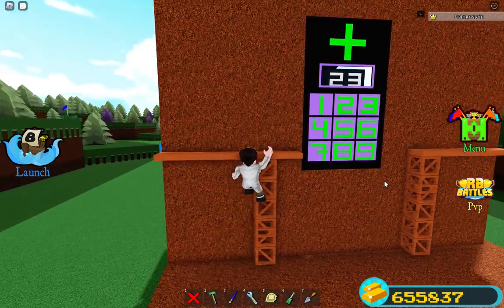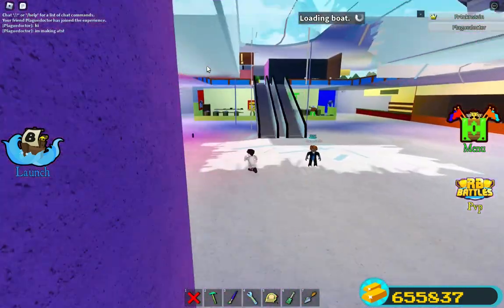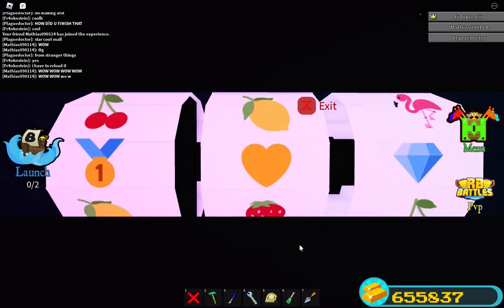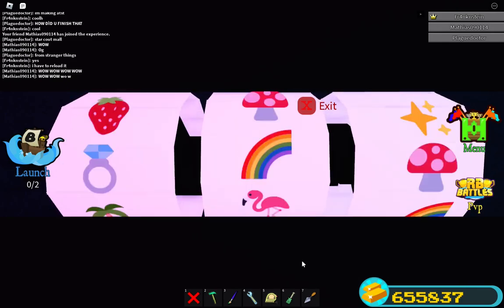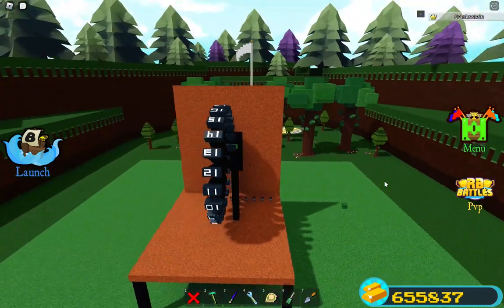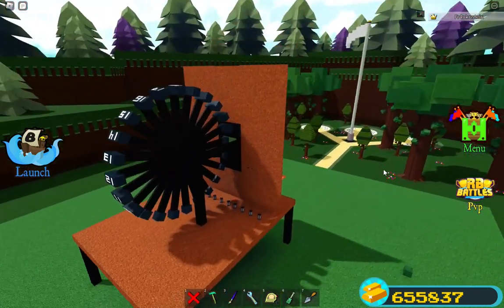It's actually fairly simple. I used the mechanic from when we built the Starcourt Mall — I never made a video about that, but I will. I also used this mechanic in this slot machine: when you push it, it goes to some wheels that with a delay block will stop at a different time. It has a little delay on when it starts so it doesn't rotate from the beginning.